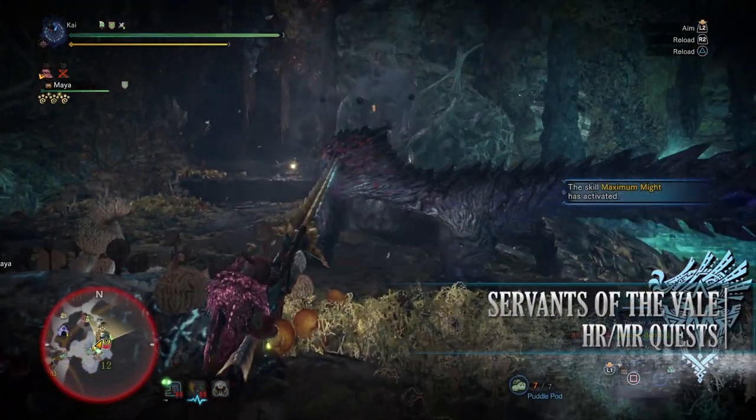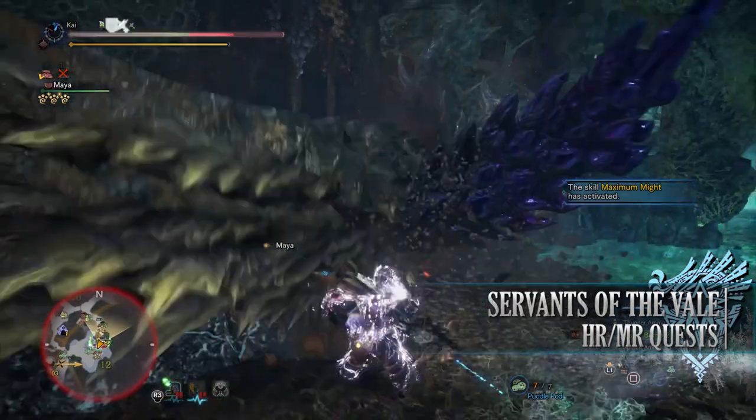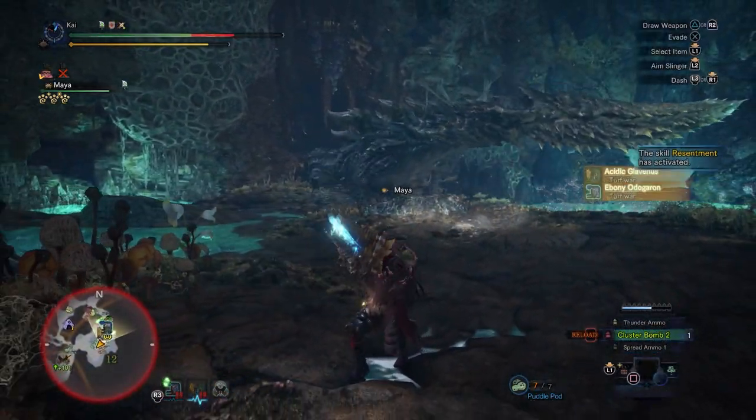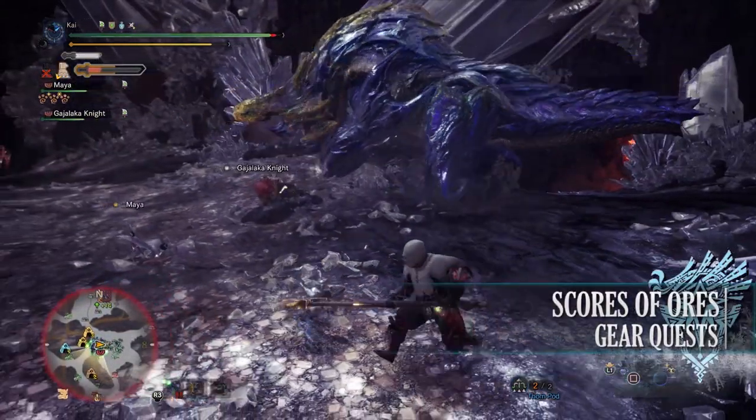Next is Servants of the Veil, a 4-star Master Rank quest requiring Master Rank 16 or higher. This has players taking on an Ebony Odogaron and an Acidic Glavenus in the Rotten Vale. For completing it you'll get bonus Hunter Rank and Master Rank points.